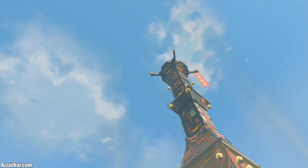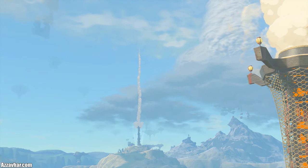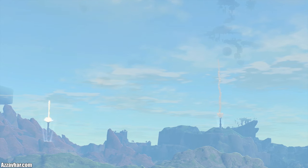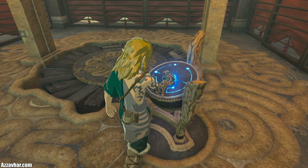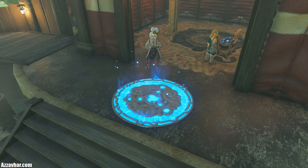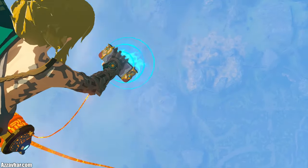So now when you get to a Skyview Tower, you can actually activate it and it will map the region. But if you didn't do this bit first, then the Skyview Towers won't work. Make sure to actually use the Lookout Landing Skyview Tower so that it maps the region. Now we've initiated the Skyview Towers and we've got the paraglider, which is insanely useful in most situations.